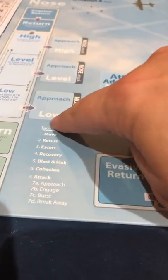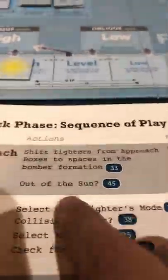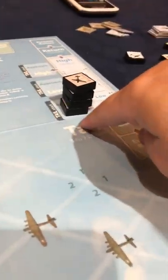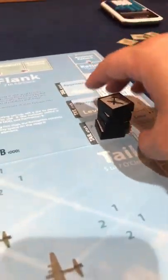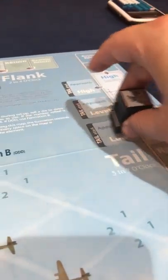So now we're on attack. When you get to the attack phase, it helps to have this sheet as a reminder. Once you get to these sections, there are sub-bullets that aren't listed here, which is why you need the rulebook. Basically we're shifting fighters from the approach boxes - picking where we're going to attack. You can put as many fighters as you want in the approach boxes from any direction.